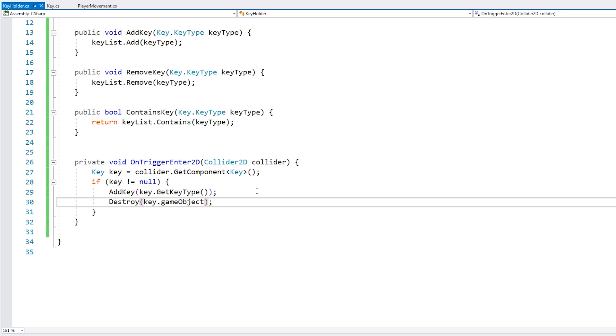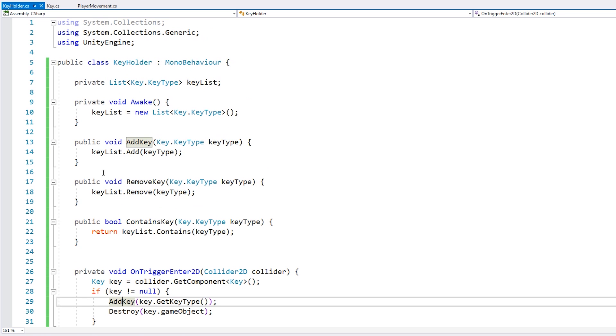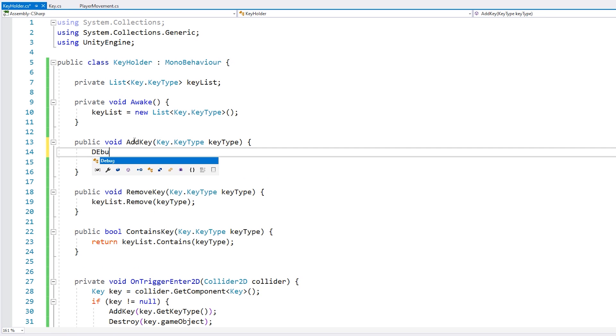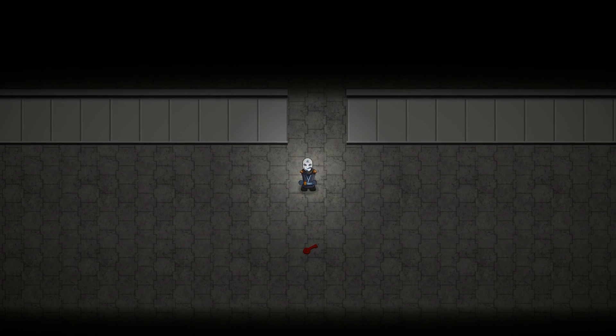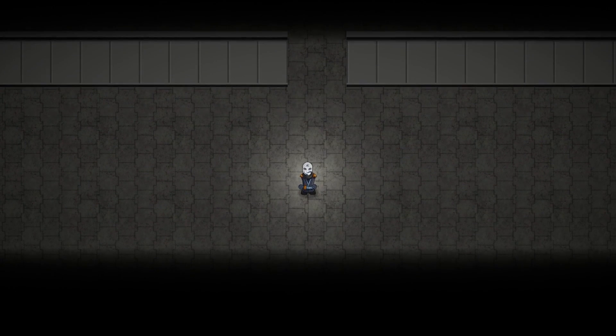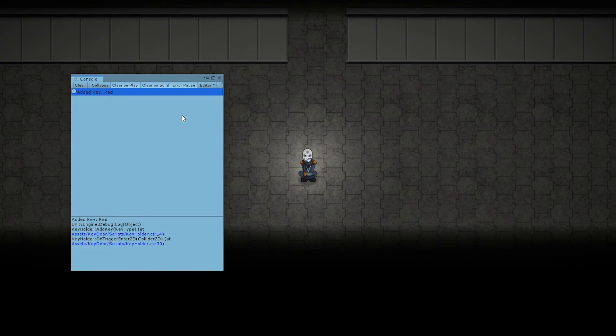So on trigger enter, we check if we collided with something that contains a key component. And if so, then we add the key onto our key holder and we destroy the key game object. Now let's just add a Debug.Log in here so you should be able to see our log saying that we've added our key. Let's test. Here I am, and you can see the key down there. As I move towards it, the key was destroyed and over here on the console — 'Added key Red'.